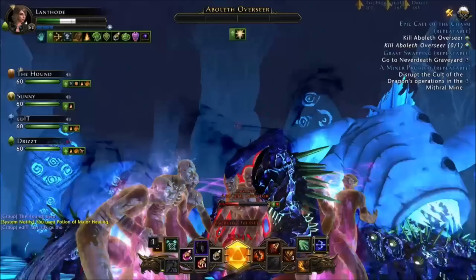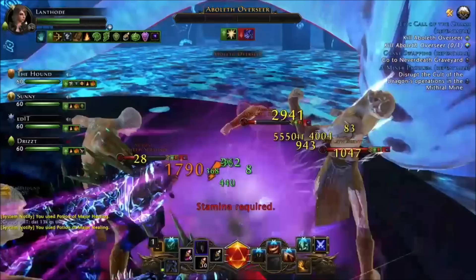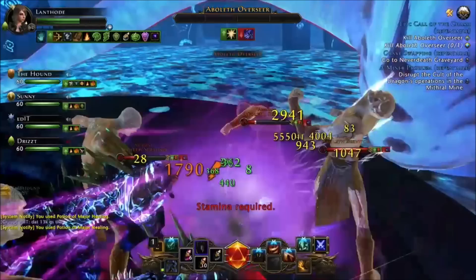The very last clip is against one of the tougher bosses in dungeons at the moment — the Overseer. Lots of groups struggle with him; I was actually in a pickup group that wiped during the fight. This just shows that the build is very capable of kiting while still doing damage at the same time. Thank you for watching the video — hope to see you soon.